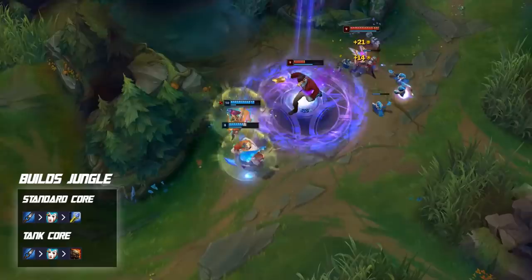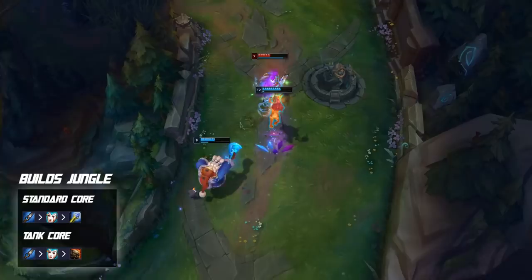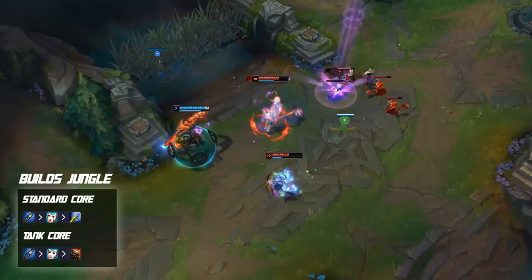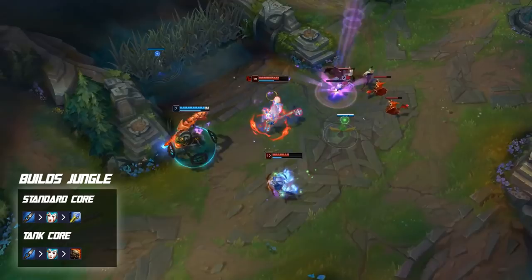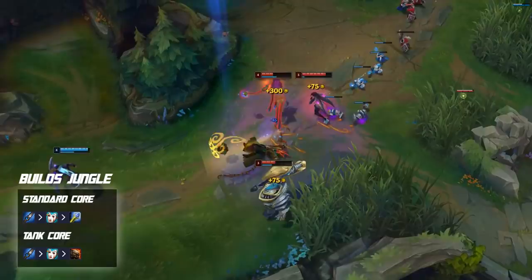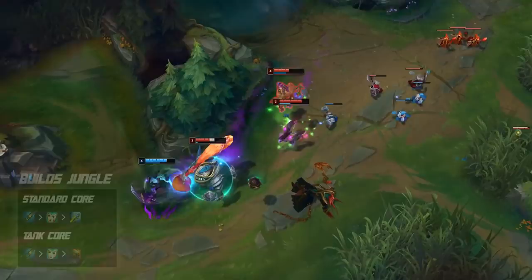A lot of pros right now are actually preferring a more tank-oriented setup on Lilia, going for Deadman's Plate as their third item. This adds to your map mobility and tankiness, making you very difficult to kill. Lilia doesn't have the best AP ratios — her biggest ratio is only 40% — so building Rabadon's later on doesn't synergize well. You'll see many players going Deadman's, Spirit Visage, or Abyssal Mask. This tanky setup does very well in solo queue and is popular with pros.